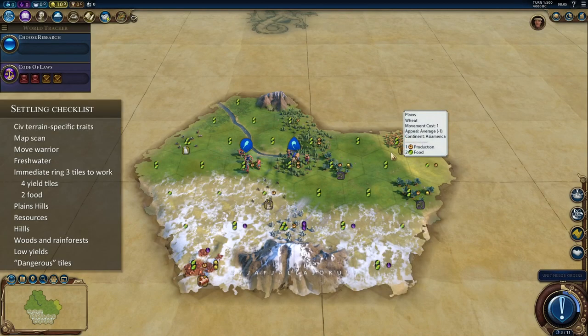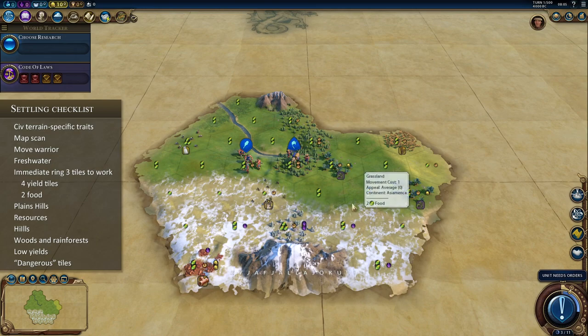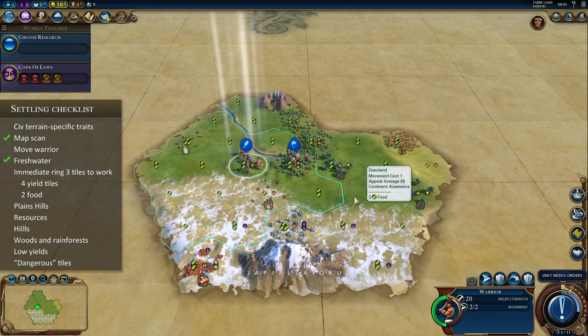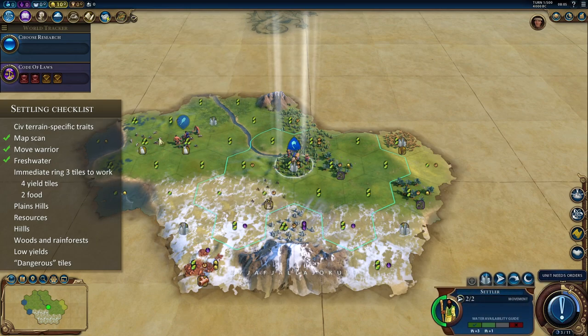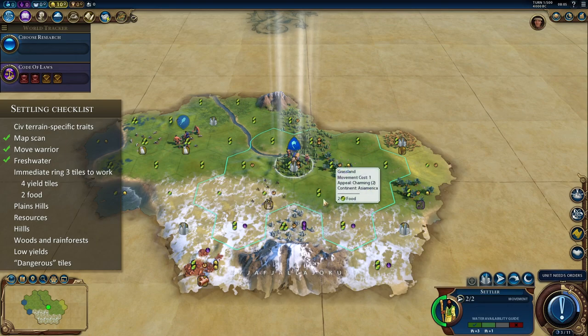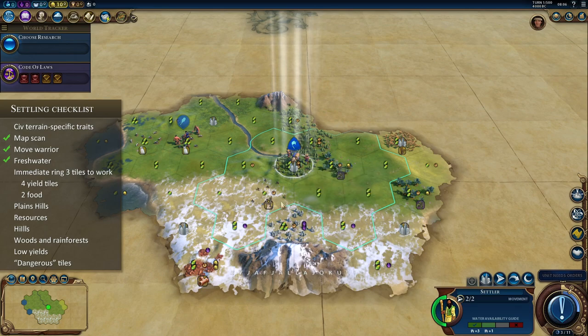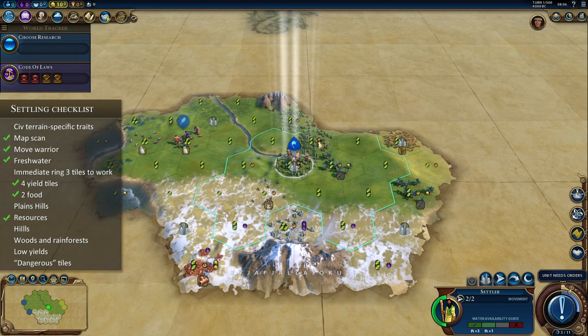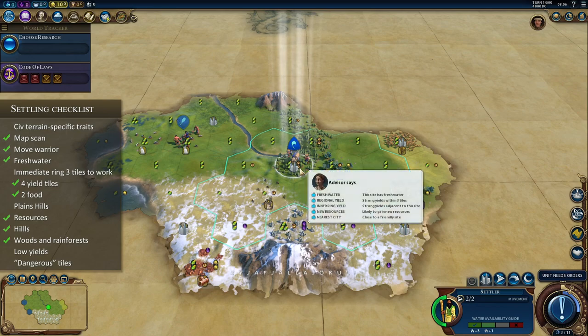This is actually a pretty decent location for Mapuche. They do not have any specific traits that pertain to terrain, so we are free to go. Scanning the map — this looks like the coast. Next, we have a river, so the freshwater is going to be along here. Let's move the warrior to see if there is anything. There is nothing there except cattle — not the worst. Now for the location: what are three tiles of 4-yield we can find in the first ring? The olives, this grassland hill with woods, and this other grassland hill with woods.